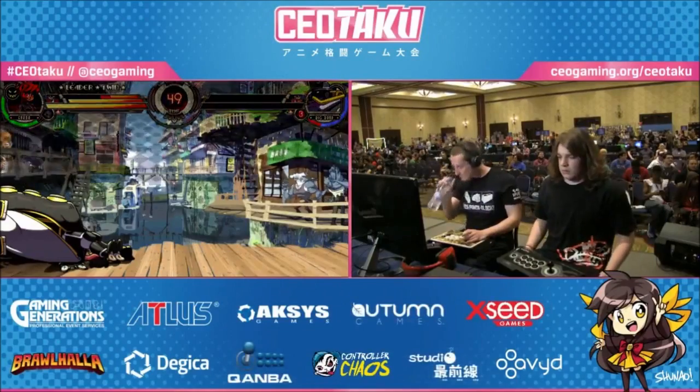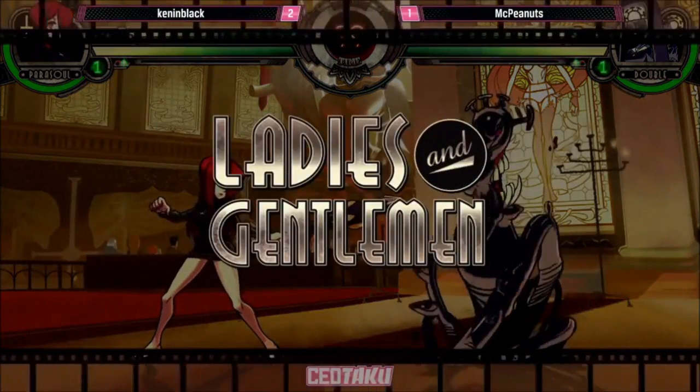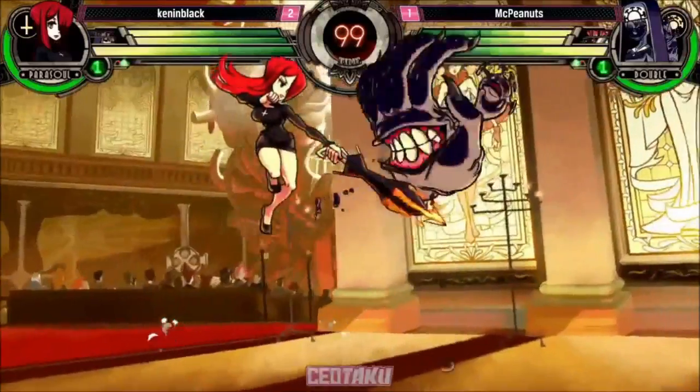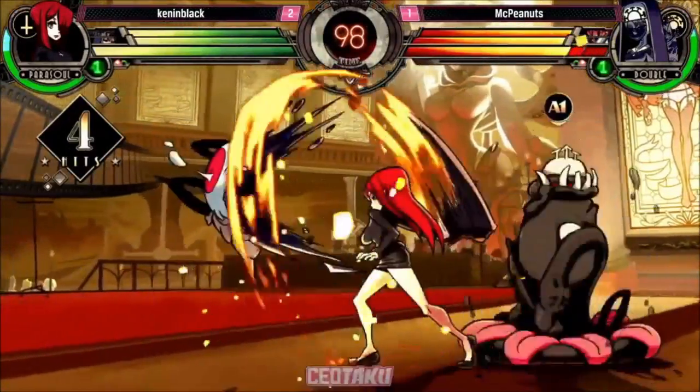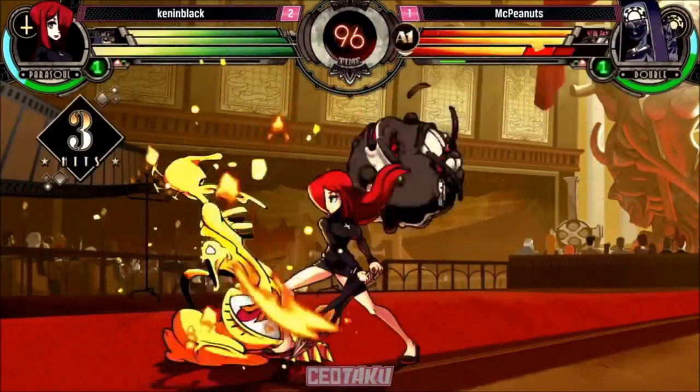I think Peanuts' double hasn't been super hot this weekend. I think his beat extend assist calls are doing a lot of work here, so we may see Kennen Black try to adjust his pressure — be a little more safe just to watch out for that. Beat extend has a very big hitbox and can be difficult.